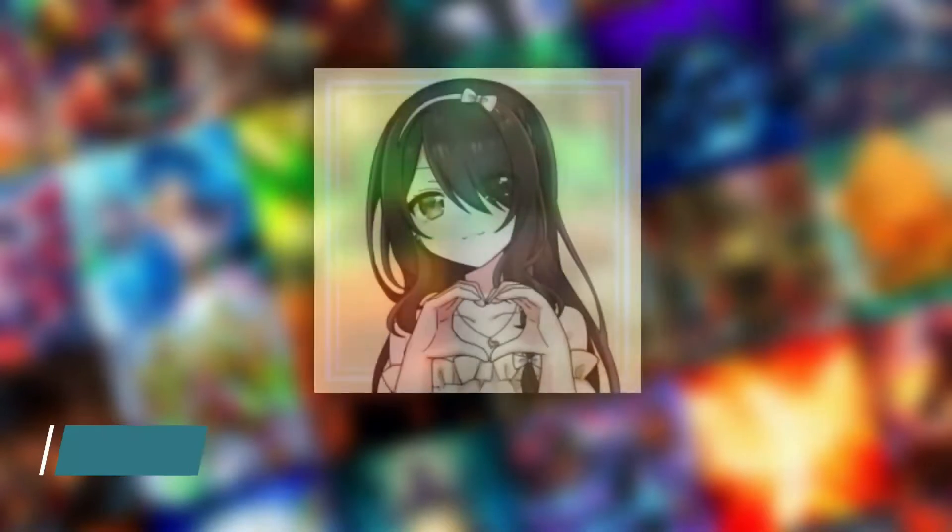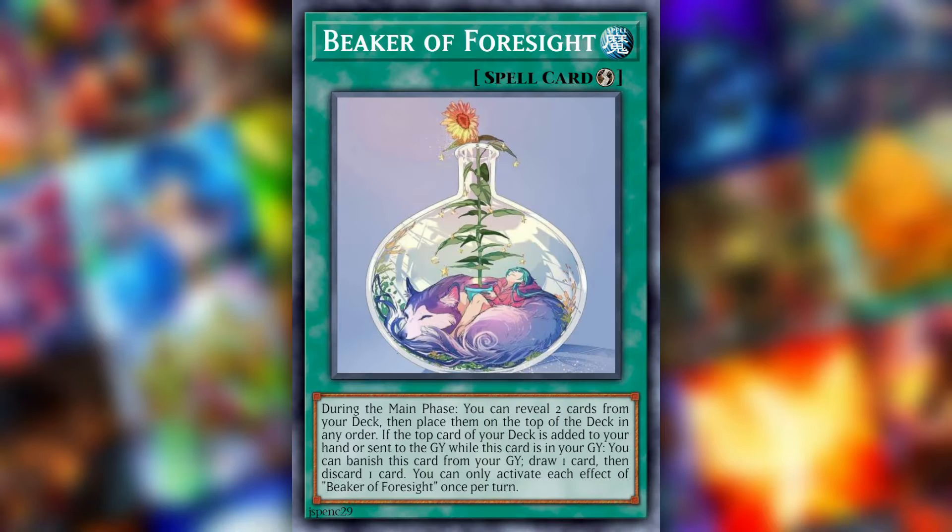Welcome custom card fans, my name is Aurora and I'm here to present EXU's Card of the Week. This week's Card of the Week is the spell card Beaker of Foresight, as created by Ocean Phantom.